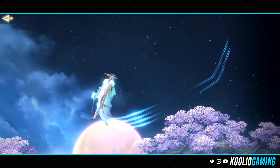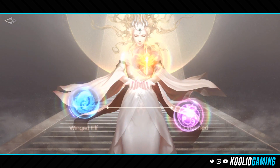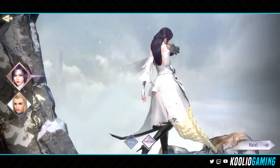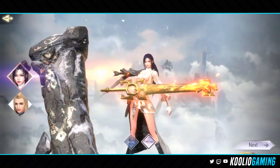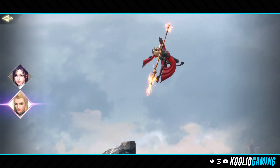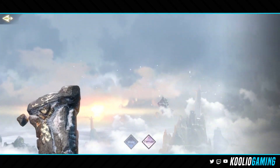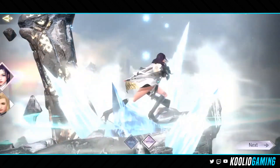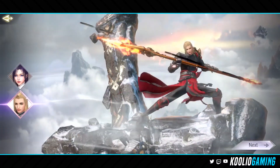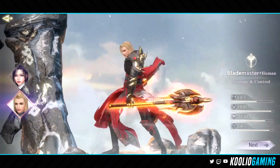The last race is humans. With humans you've got the wizard and the lancer or blade master. There are male and female versions for the wizard, but not for the blade master, so keep that in mind. Now we're going to head back and jump on to my Untamed character.